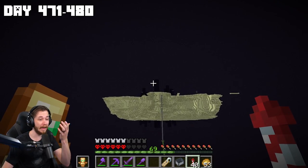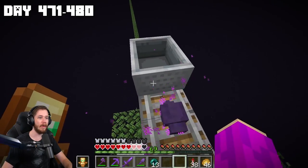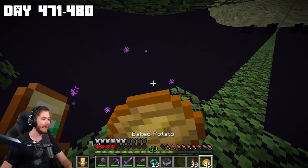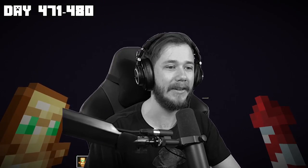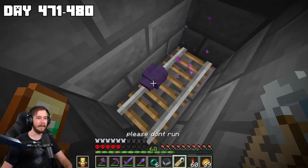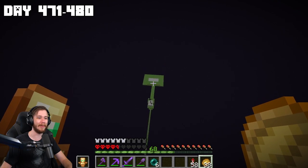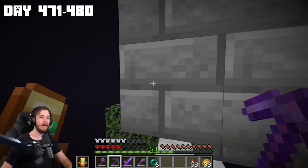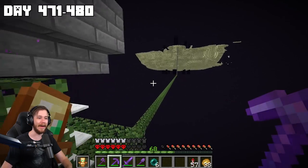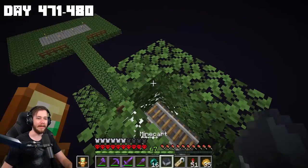I went through almost two stacks of ender pearls and can't get a single endermite — what is my life. Let's give this another shot — there we go, got one! Give him a name tag — no no no no no. I knew it was going to do that. I gotta get another name tag. This time I'm going to build a little house around us so he can't escape. Get in the cart — oh god he's gonna kill me, this isn't how I lose this world. The endermite is literally sitting right there and they can't get to it.